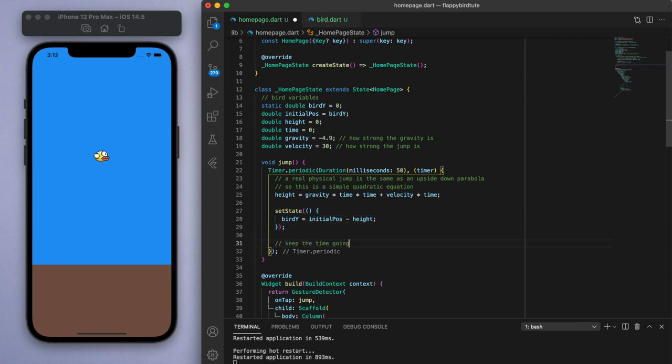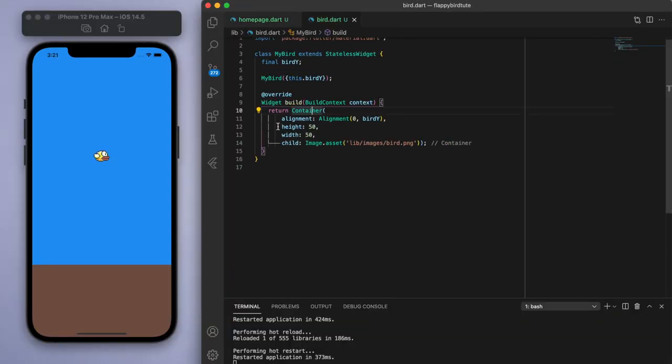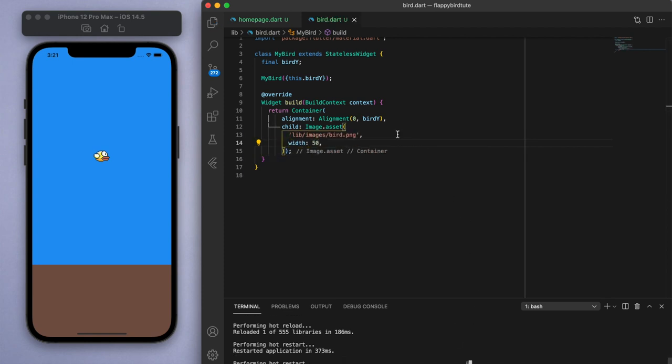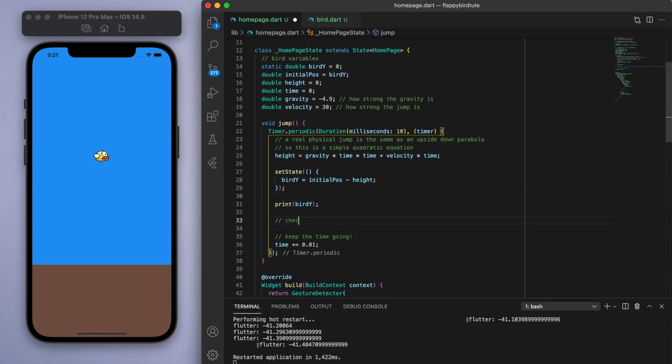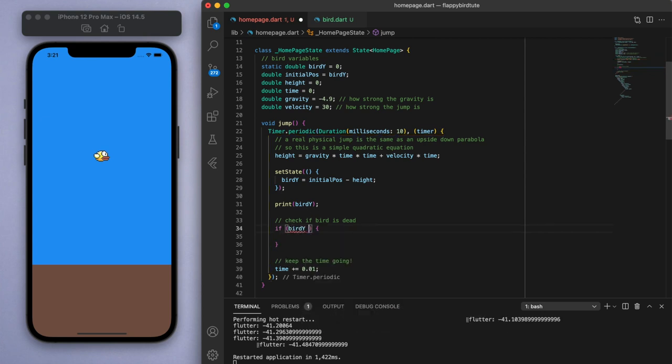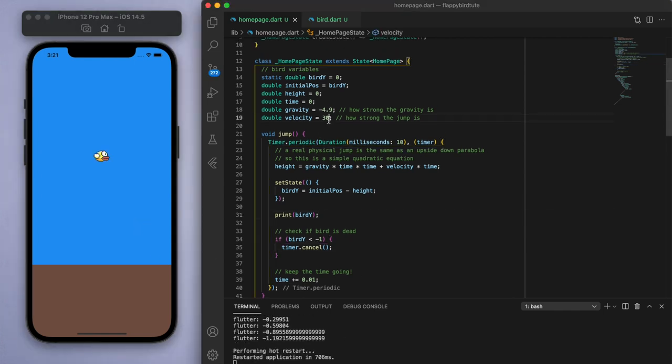At the end of each iteration, let's keep the time going. Save, and let's see how this works. Awesome — and it comes back down like we wanted it to. One mistake that we made is in the bird.dart file, we shouldn't specify the size of the container but rather specify the size of the child. Now let's put in some conditions for when the bird dies. If birdY is less than negative 1, then the bird is above the top of the screen, so we will cancel the timer. Looks like the jump is too strong — let's change the velocity to 3.5.